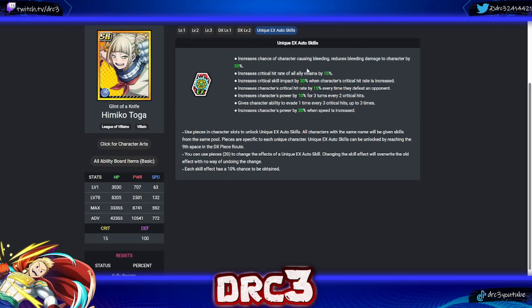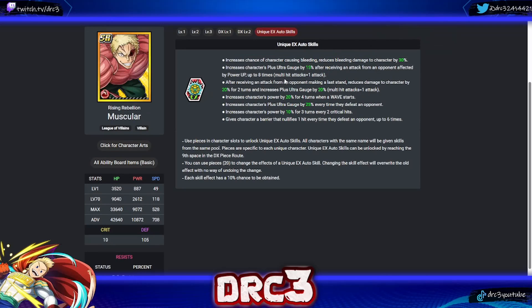Next is Toga. Her first skill increases the chance of causing bleeding and reduces bleeding damage to herself by 30 — love it, status ailment chance boosts are always top tier. Her second increases critical hit rate of all ally villains by 15 — solid villain team support. She also has: critical skill impact up by 30 when crit rate is increased; crit rate up every time defeating an opponent — not great; power every two crits; evasion every three crits; and power when speed is increased. Her first and second skills are by far her best.